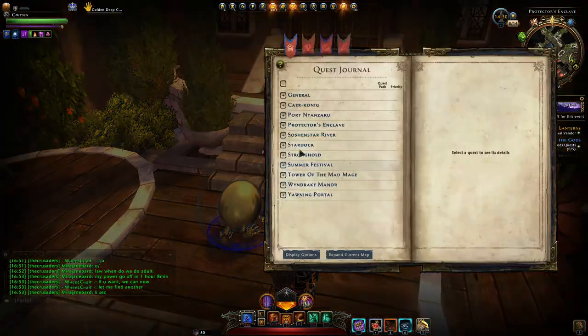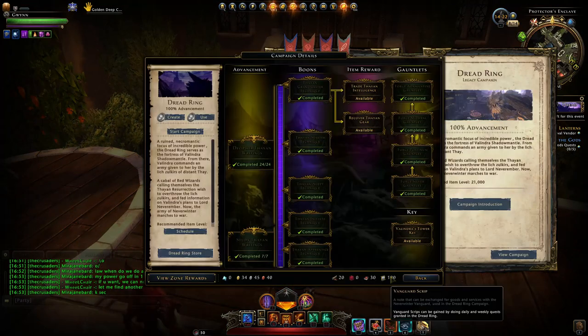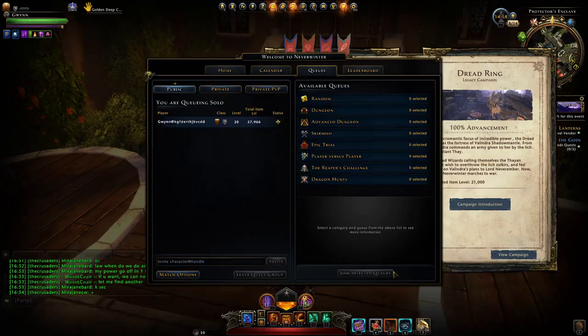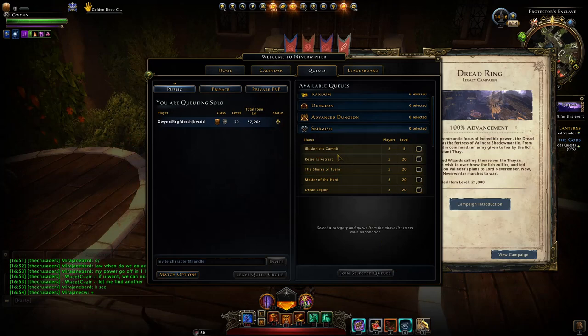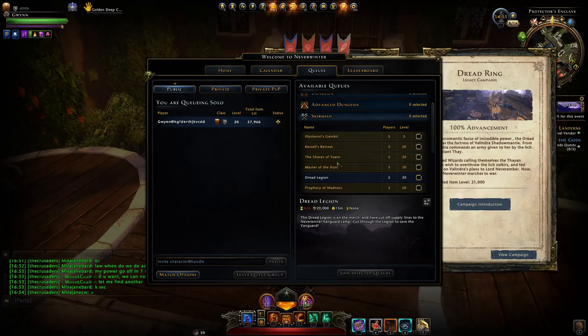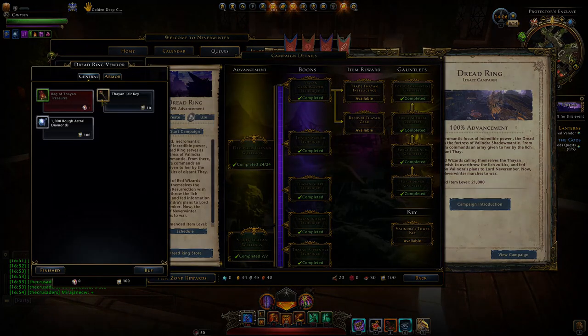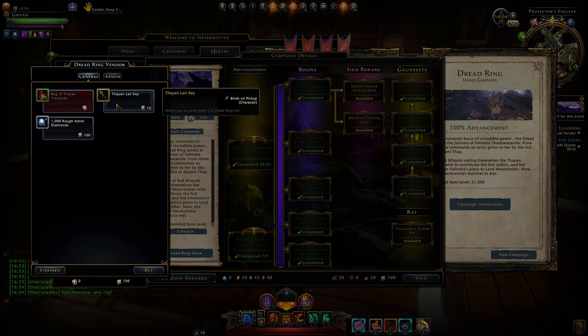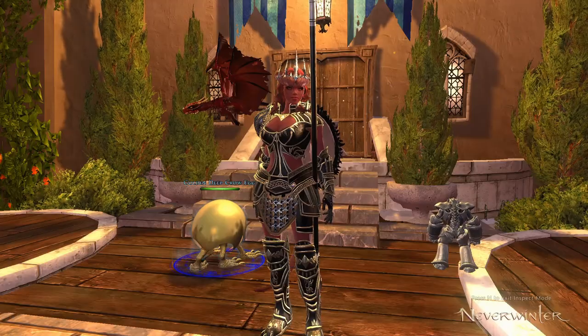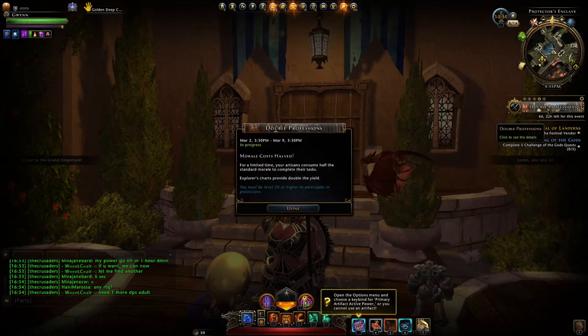Of course we also have times two Dread Ring, so now is the time to go to that Dread Ring campaign legacy zone and do requests there — farm those vanguard scripts. You'd also want to queue your skirmish, the Dread Legion, to get a bunch of scripts quickly. You do that to get your Theian Layer keys, which then let you get enchanting stones through grinding those Seian Layers during double refinement.